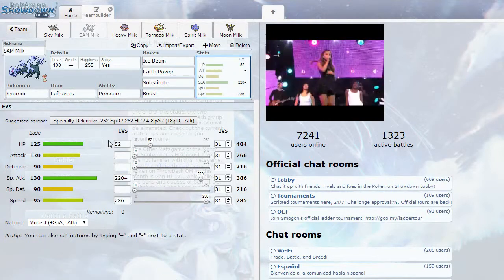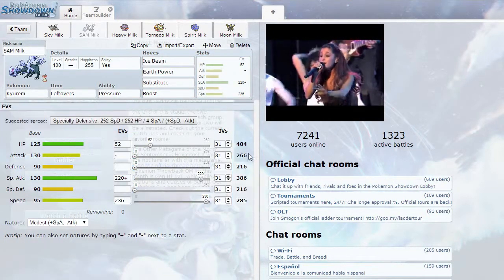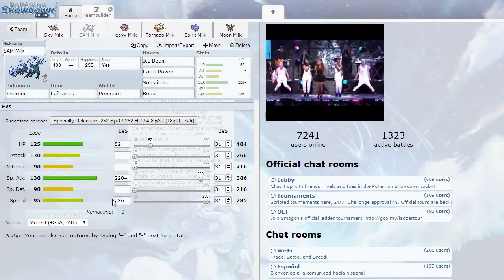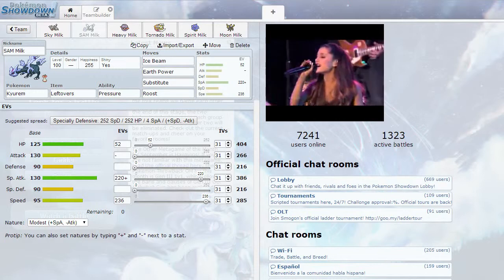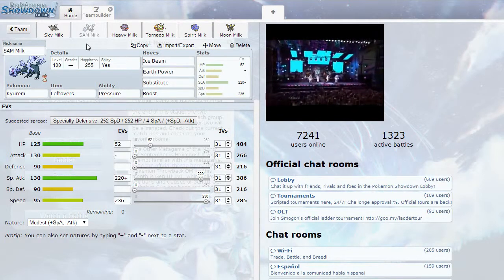...and Roost with 52 EVs in HP, because that gives us nice 100 HP substitutes, and then 236 in Speed so we're fast, plus Special Attack investment.